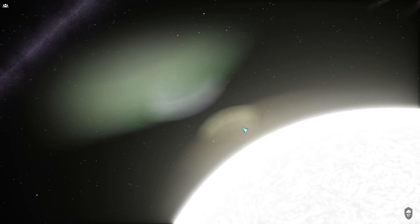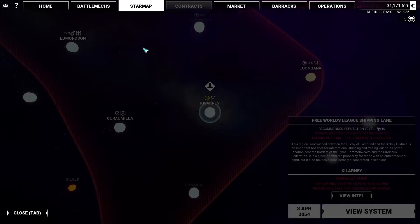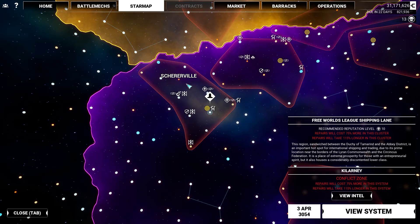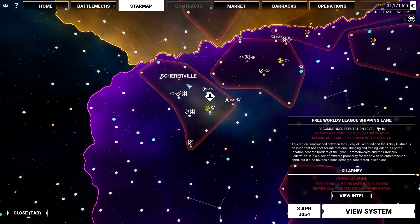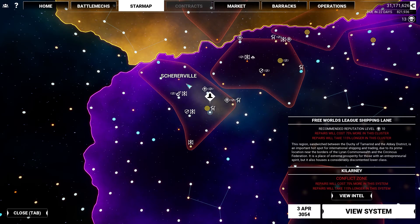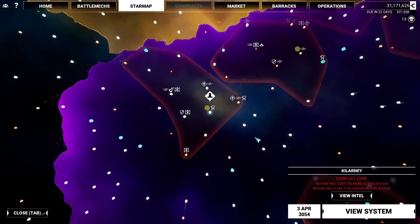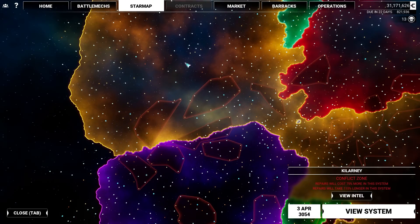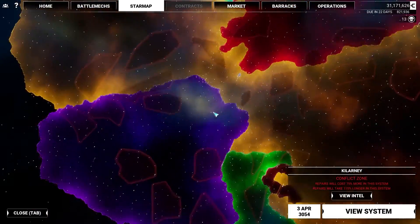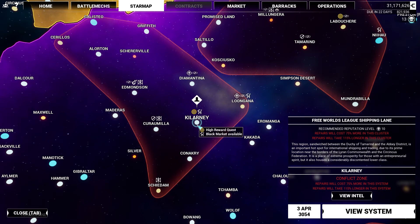So that's what we're going to be doing. Once we arrive, I'm going to read the lore of this combat zone. We are in the Free Worlds League shipping lanes. This region, sandwiched between the Duchy of Tamarind and the Abbey District, is an important hotspot for international shipping and trading due to its prime location near the borders of the Lyran Commonwealth and Circinus Federation. It is a place of extreme prosperity for those with an entrepreneurial spirit, but it also has a considerably discontented lower class. This seems to be a big theme in the Free Worlds League — they have a lot of wealth but also a great deal of wealth discrepancy, where the rich get richer and the poor get poorer.